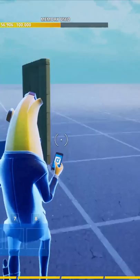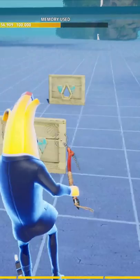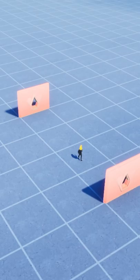First, grab a wall or an object — anything you want to place down. You place it down, and then you're going to want to place down a second wall, or object, or anything, a distance away. Now I've got two walls here.